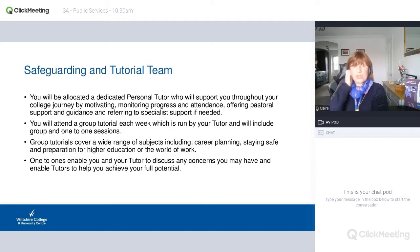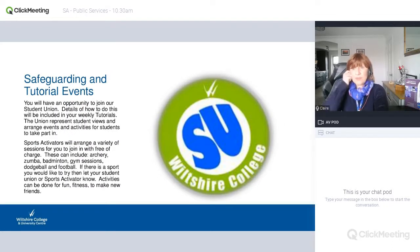We have a safeguarding team at college because your safety is paramount — we are regularly trained and updated. Our tutorial team will lead anything needed in terms of pastoral care, but we are also a point of contact. You will have one-to-ones and group tutorials once a week within your timetable — at the moment that is being run online. For tutorial events, we have sport activators arranging archery, Zumba, badminton, gym, dodgeball, football. If you are coming onto campus at Salisbury, you will get a membership of Five Rivers Leisure Centre, where we do a lot of our practicals. We also have a gym at college on our floor.